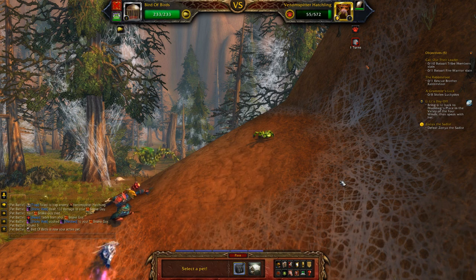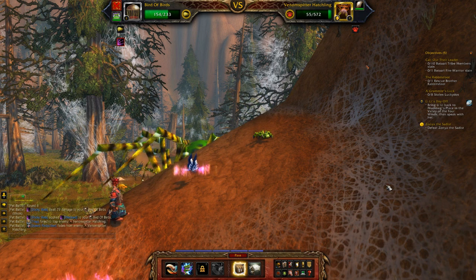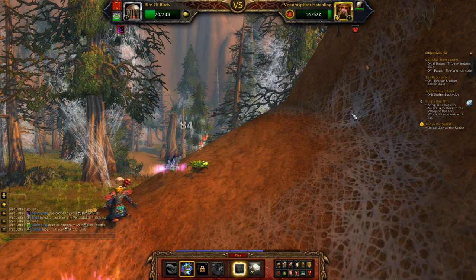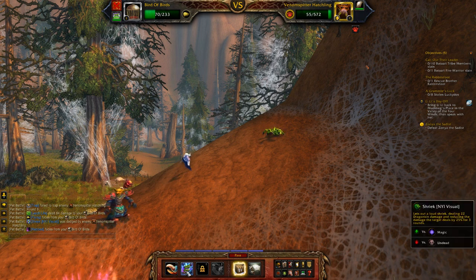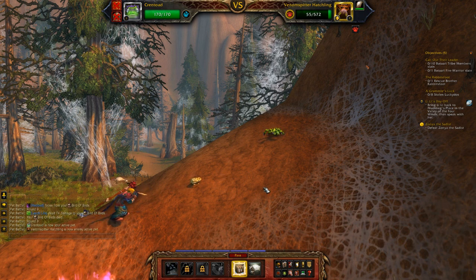Snake Guy's dead — this is unfortunate. Go Bird of Birds. Trap. Stay alive — your job is to stay alive. We got it... it missed again! There's a giant spider walking in the background. Trap. We're just going to kill it. Attack, attack. Don't die though. Dodged! What does number two do? It says 'a loud shriek, dealing 22 damage and reducing the damage the target deals by 25% for three rounds.' Let's just attack. We're dead. Crentoad, it's up to you. Stay alive so I can capture it. Just don't die.